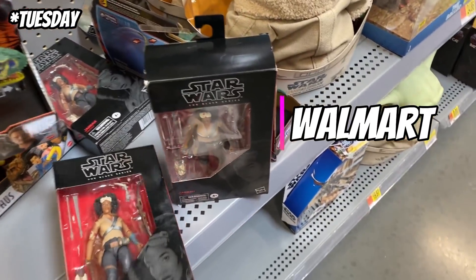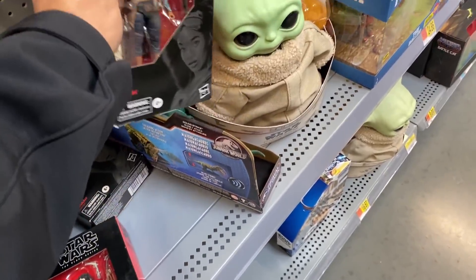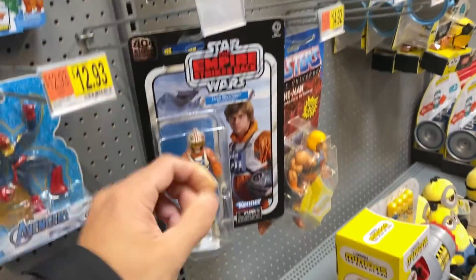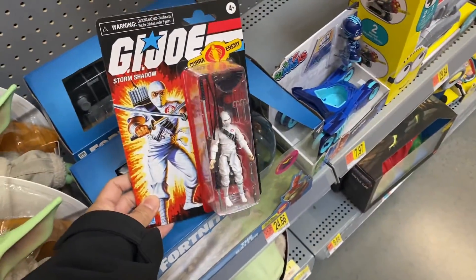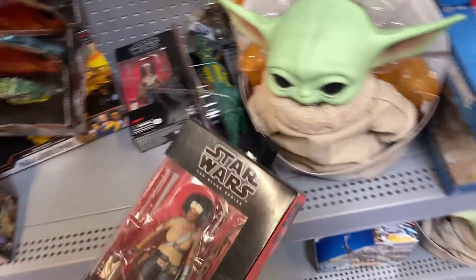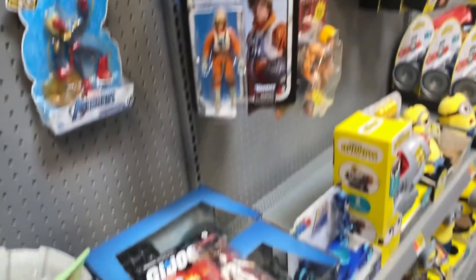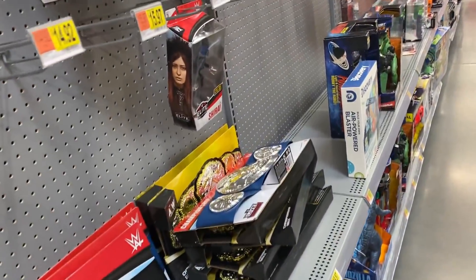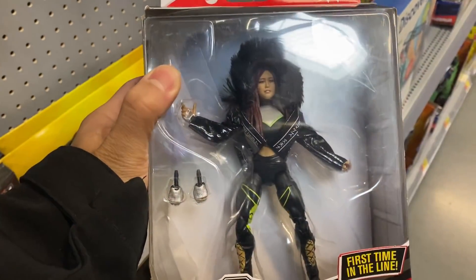They have four Chanas - what the hell, that's not even... well these actually technically go here. Oh look, there's a Luke, a Storm Shadow just sitting here. And then oh look at that, they have an Elite here. Nice deal.